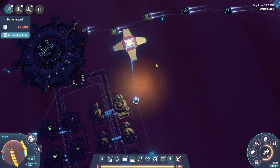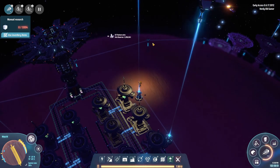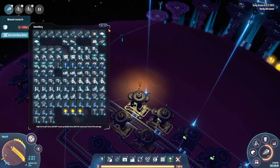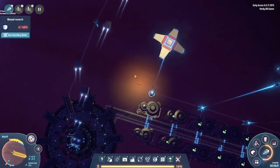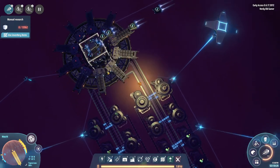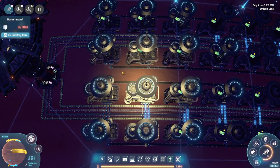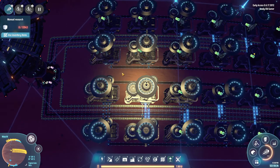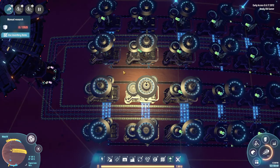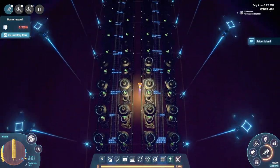Iron ingots aren't that far away. Are there iron ingots on the way? Yes, there are. And I think here they come — nope, that's more particle containers and more deuterium. Oh, here come some iron ingots, just a few but some. And we are producing! We are producing. Hooray for that.